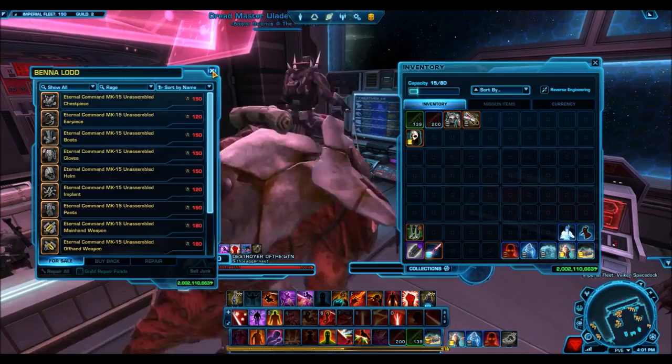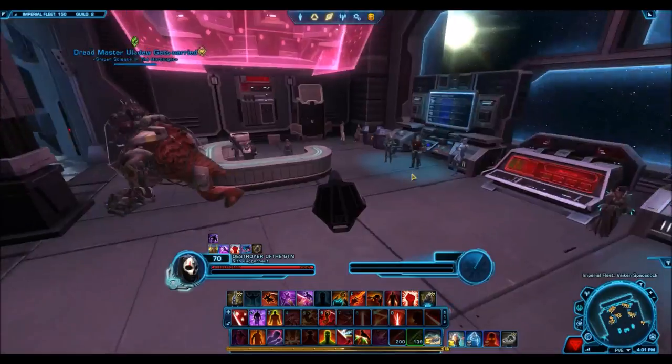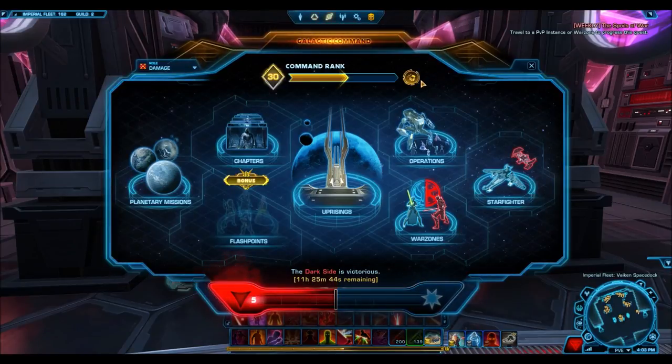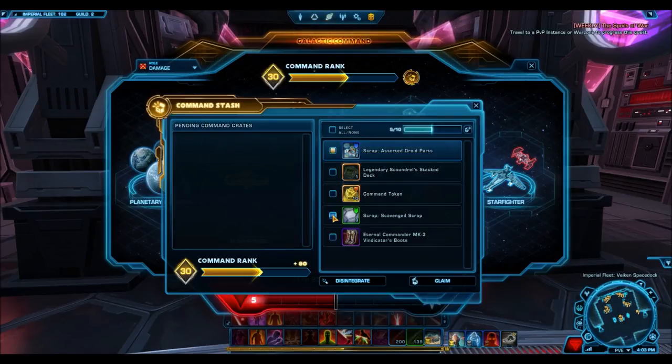One of the changes I'm most excited for is that unassembled components will now be given for disintegrating items from your command stash — but it's only for specific items. It will only work for stat-containing gear, which is basically the green, blue, purple, and legendary gear you get from the command crates.